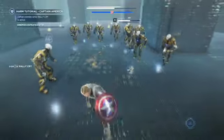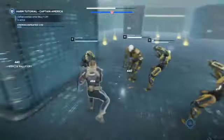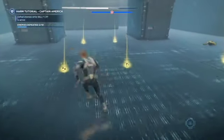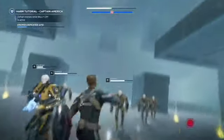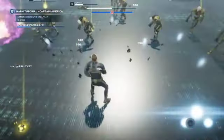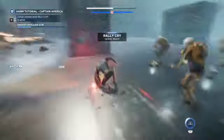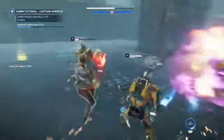Doing a pretty poor job here, so I apologize. But down in the bottom right-hand corner you'll see that my meter isn't filled yet, so I need to collect these yellow orbs. Once rally cry is available, hit it again and then attack the enemies that have the Captain America logo above their head. If you do that your meter in the top left will fill, so just go to work on these guys and you'll be fine.